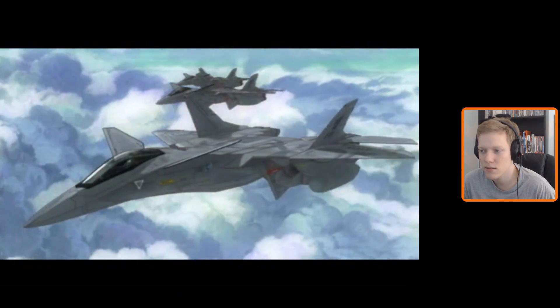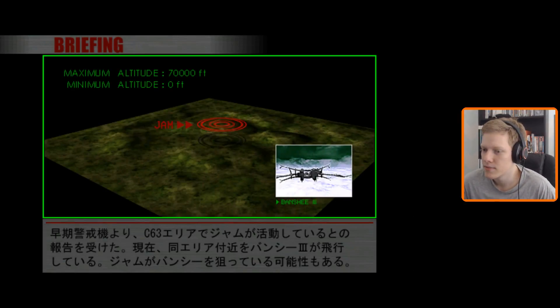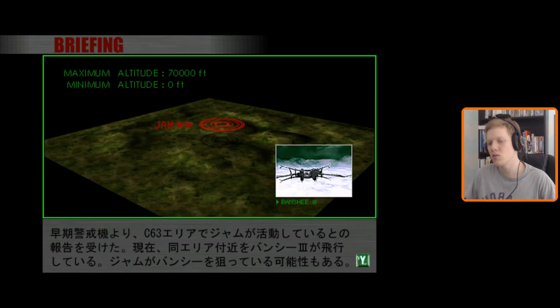Of course, always these same videos, because they're cool and our beloved airborne aircraft carrier the Banshee. So we'll receive reports that there's some JAM activity in area C63, and apparently that's where Banshee is going. Because Banshee, the flying aircraft carrier, flies around the air bases in a circle. So apparently the JAM are in front of his path, and I think our objective is just go there and shoot the JAM down.